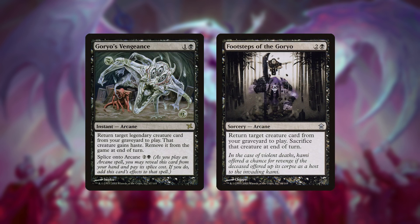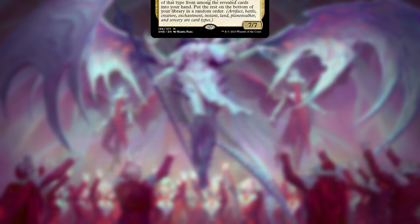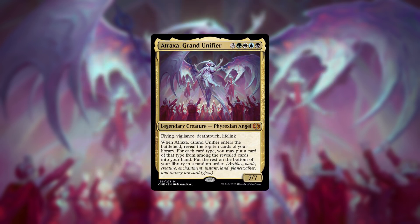Finally, reanimate one of them with Goryo's Vengeance. The deck has been around for a while but has never really taken off — until now, since Atraxa, Grand Unifier gives the deck new life.